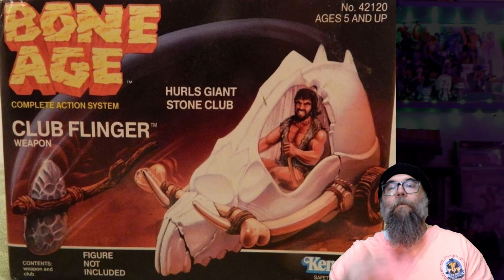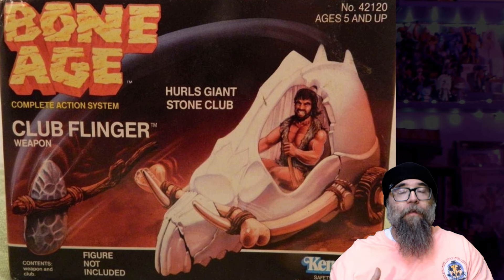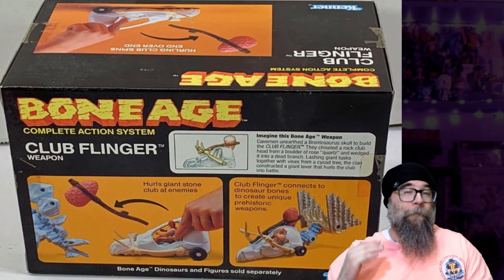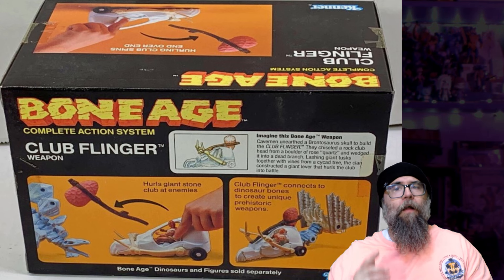This prehistoric vehicle comes from Kenner's 1988 toy line, The Bone Age. This is the Club Flinger. Right off the top, this artwork on the box is awesome. What we see here is a large skull with a little grizzly caveman dude piloting it, and it is flinging a large stone club. The box says it's a club — hence Club Flinger — but it looks very much like a stone axe. I don't know if they went with 'club' because it's less violent sounding. Anyway, when we take a look at the back of the box, we get an awesome little backstory on the Club Flinger, so allow me to read that.